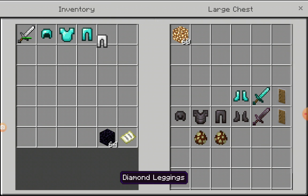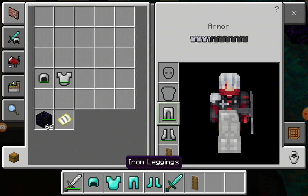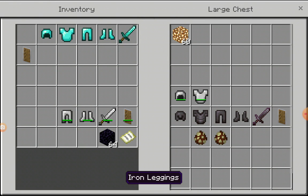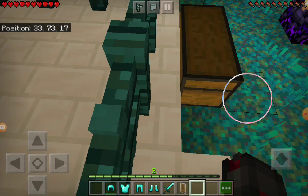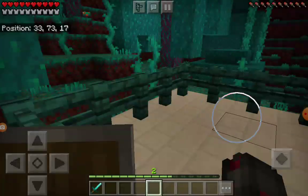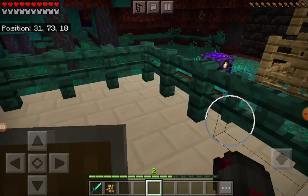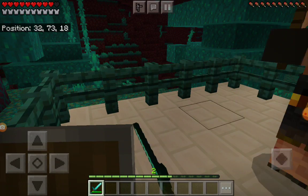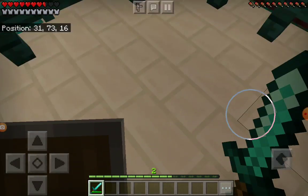Let's get the diamond armor next. I got diamond gear on. I totally forgot about the spawn eggs. 1 heart damage. Alright, level 3. And now it's the netherite armor.